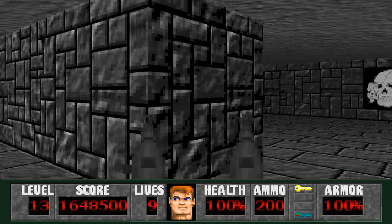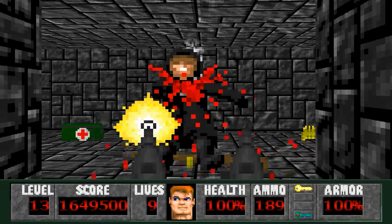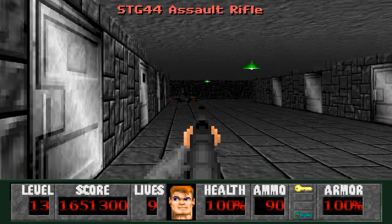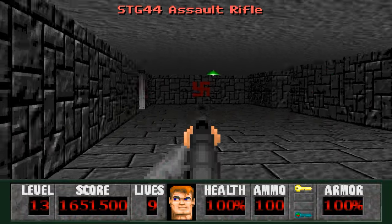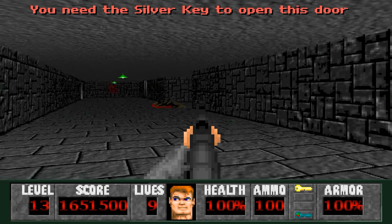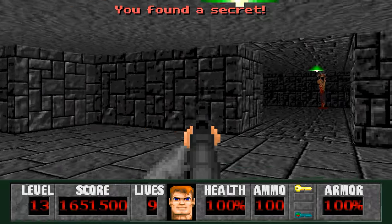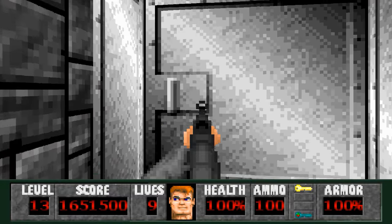We have a secret straight off to the right behind the skull and crossbones. The dogs will try to sneak up on you — get rid of this sniper. There are some Waffen in this dungeon area so I'll use the STG on them. To the left here we have a silver door — we'll be getting the silver key soon, that way. When we do, guys are going to come out of this room. Let's push the wall.